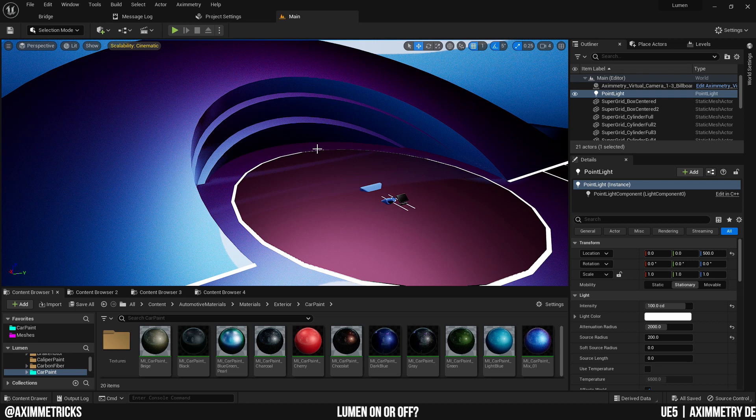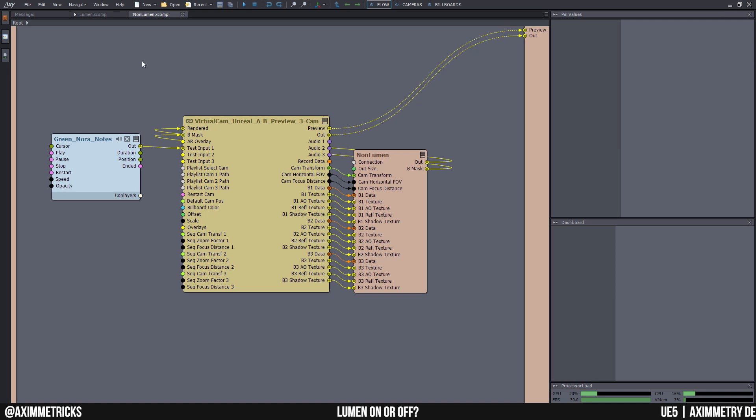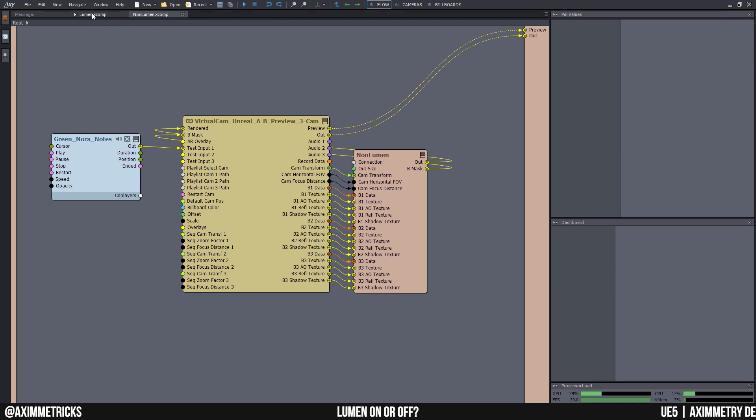Usually clients would rather prefer a clean set. I'm going to cook one of these sets using Lumen and one without Lumen, and I'm going to open them up in Aximmetry.